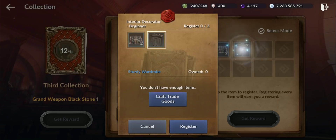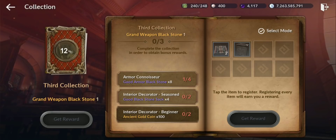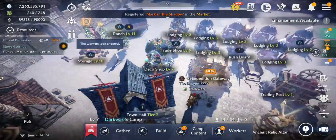The second collection gives ancient gold coins, both stamps, good weapon black stones, and if completed you get grand armored black stones too. The third again gives good weapon and armor black stones and ancient gold coins. If you complete all three collections you get an extra three grand black stone sacks as a bonus. Every week will be a different collection — check it each week; you should be able to finish in one day.